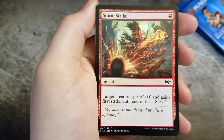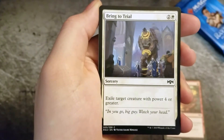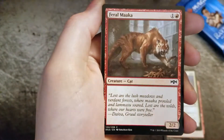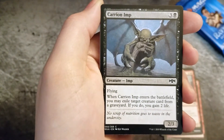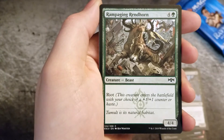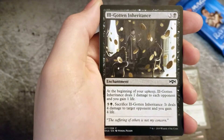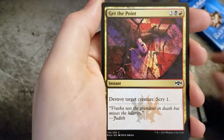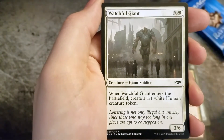Pack 1. We have a Storm Strike, I Bring to Trial, Coral Commando, Feral Mucca, Carry On Imp, Rampaging Rendhorn, Ill-gotten Inheritance, Get the Point, Watchful Giant.